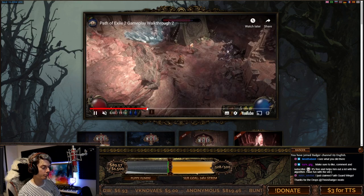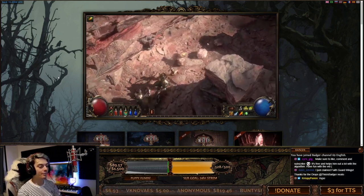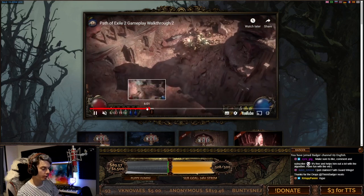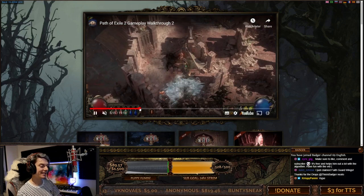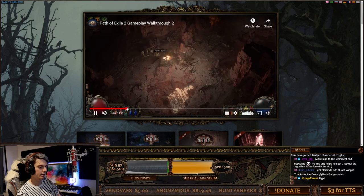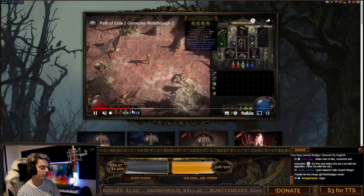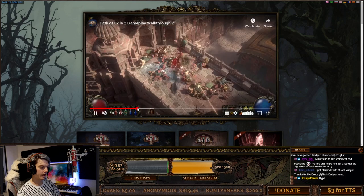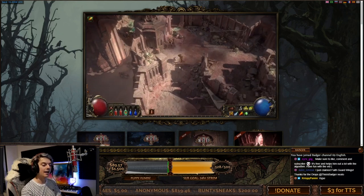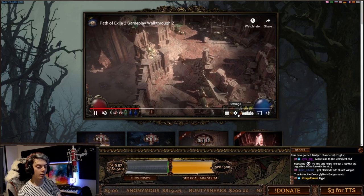Moving on to crossbow play — crossbows themselves are a new base type of weapon, and each crossbow has its own kind of implicit skill built into it. This one here is kind of like a single shot — we can see it grants level 1 Power Shot. So that's the power shot, just like a single shot. You can augment that with your skill gems, your support gems and everything like that. You can also equip different bolts — you can have one bolt at a time and switch between them as much as you'd like.